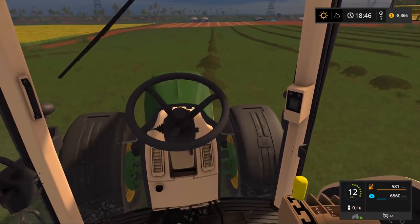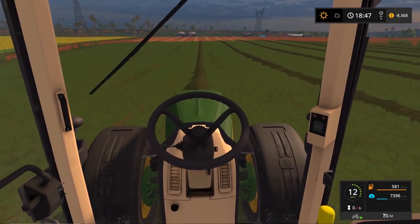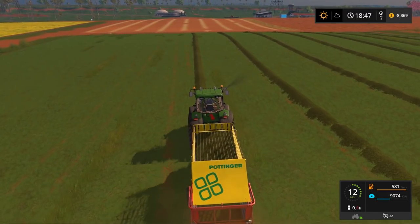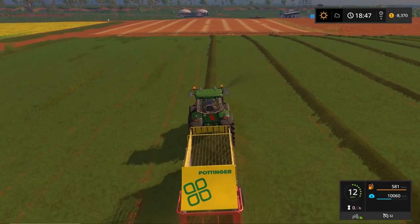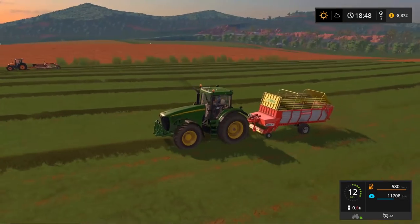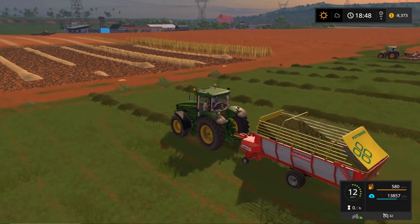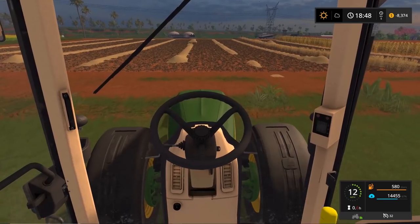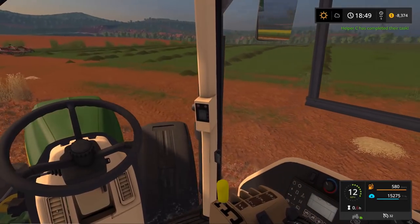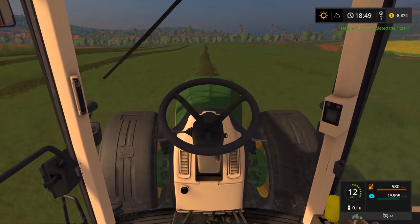Alright, flip it around and gather some more up. We'll probably go through and collect one more full bin, then drop this off. I won't make you guys watch me do this entire field — it's a small field but I don't want to do the whole thing in one sitting. Then we'll get some canola going. By the time the canola grows, hopefully the helper has completed his task. By the time our canola is ready to go we should be good.